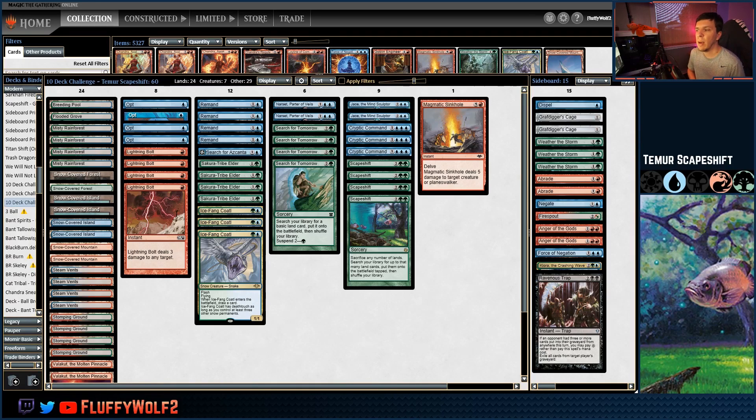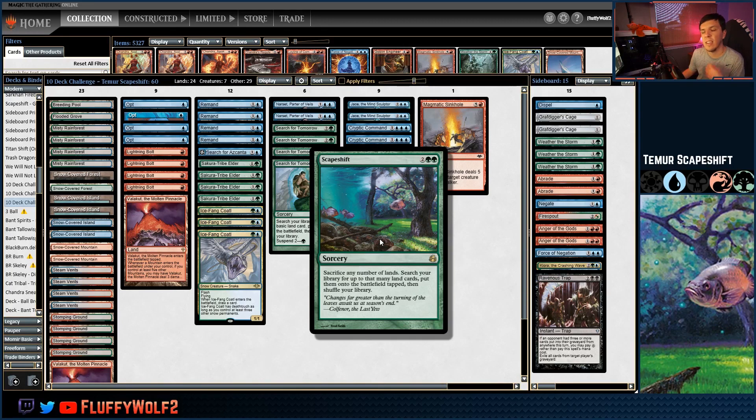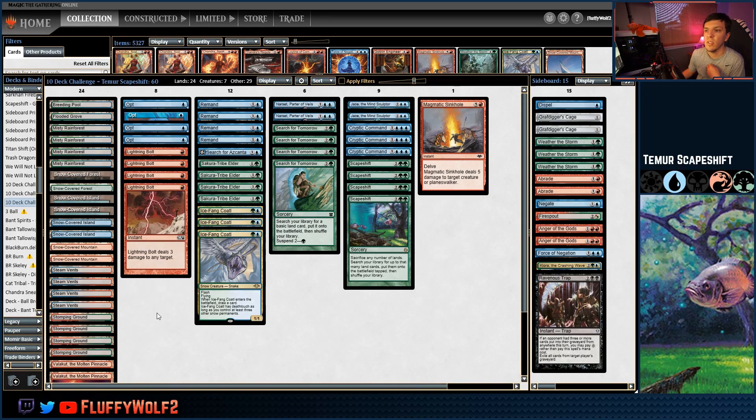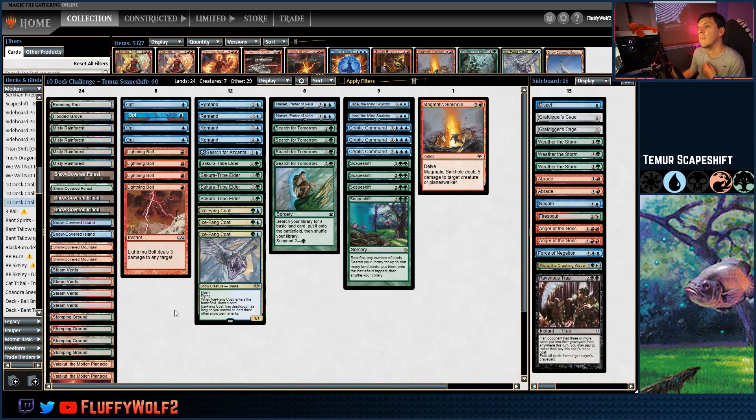We do have a Ravenous Trap on the side, but let's focus on the main deck. We have Opts and Lightning Bolts. With any Scapeshift deck, we're attempting to get our opponent to 18 life — 18 is the magic number. After we get them to 18, we need exactly seven lands: one Valakut and six mountains. Valakut, the Molten Pinnacle, triggers when there are five other mountains, so you need six. They all trigger at once when you Scapeshift — sacrificing lands and getting new ones — doing three times six for 18 damage. That is the goal.